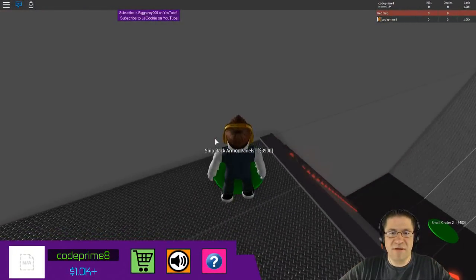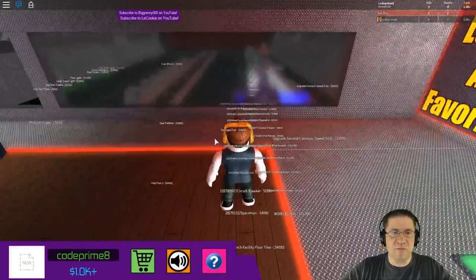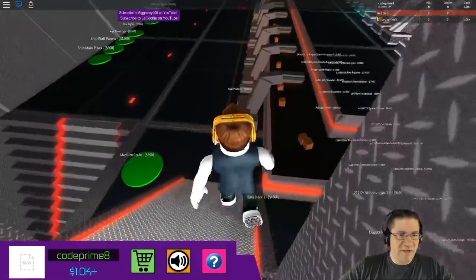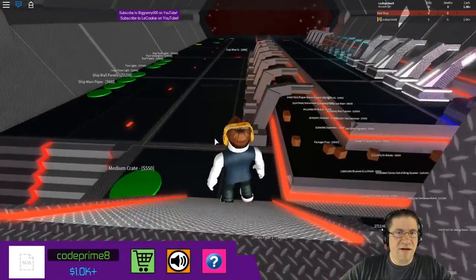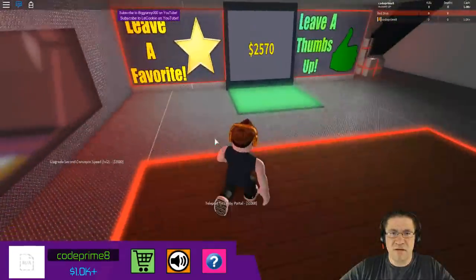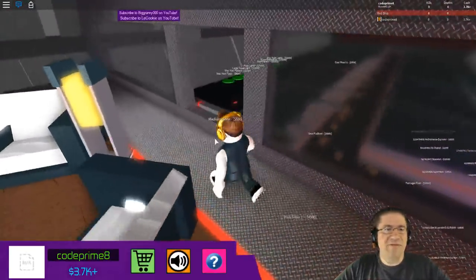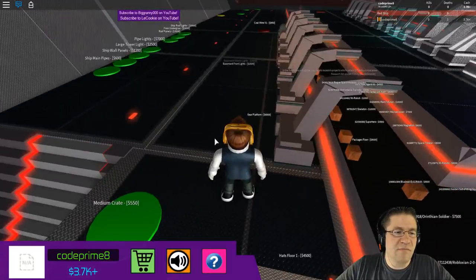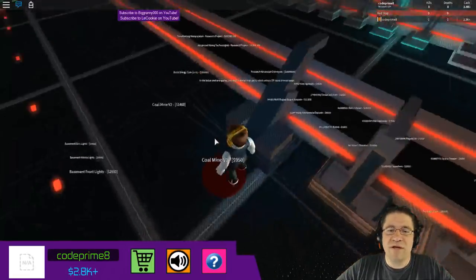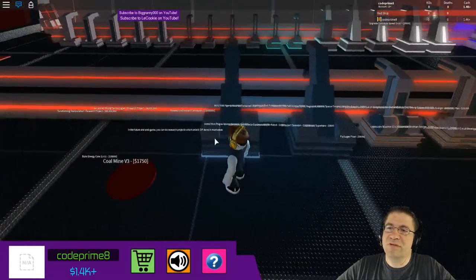Even though that doesn't make me any more money, it still looks pretty cool. Small crates — anything else to buy up here? 3,900 — I really need to upgrade those. Now is it just me, or is there a third conveyor? It looks like it could have a third conveyor on there. Let me go look around. I might have to upgrade something before I can get to the third conveyor. Medium crates. Let's get the coal miner, nice!